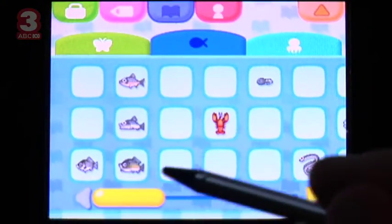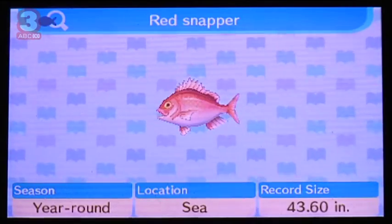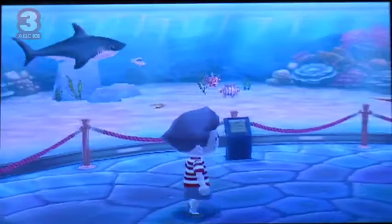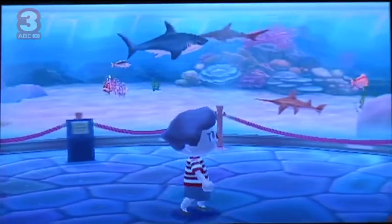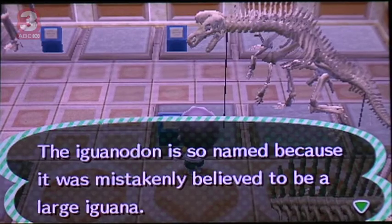There is a wonderful focus on trivia. You can carry an encyclopaedia with you at all times so that you can check up on various creatures and fossils that you've come across. After spending some time donating to the museum, you can walk through the vast halls admiring all the displays. Look at all the sharks I caught! I love the fossil display — they're all real dinosaurs, and they each have a plaque with some fun, interesting facts about the creature. I thought it was a great way of putting real-world knowledge into the game.